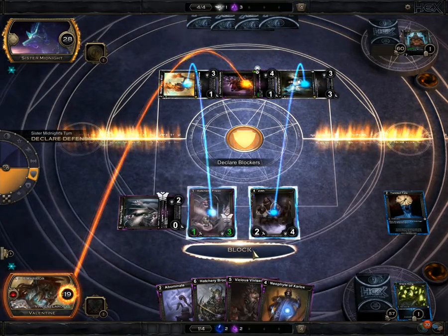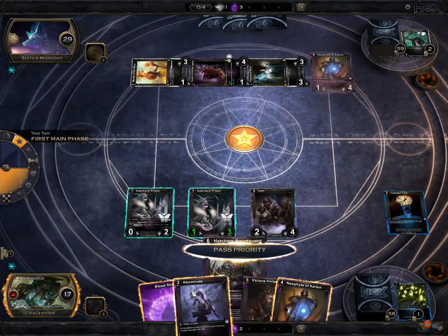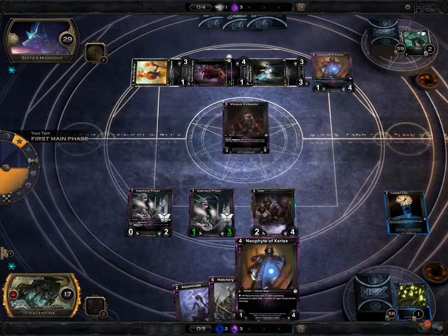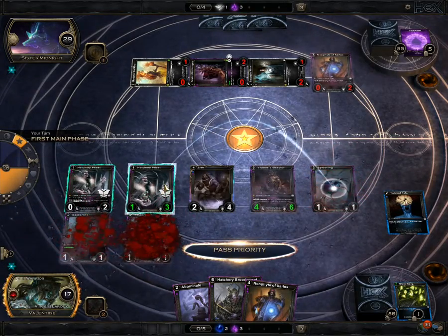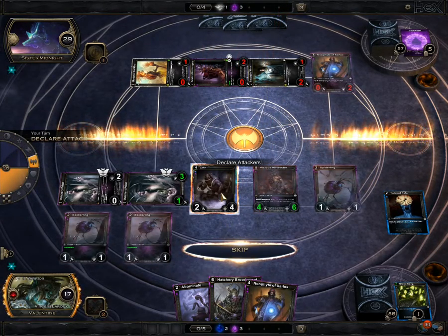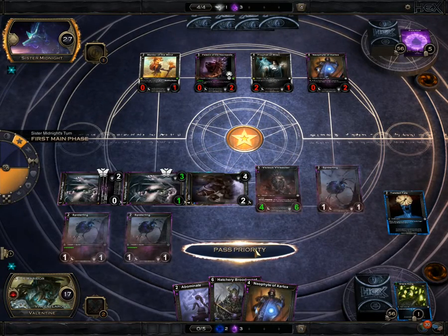That guy doesn't have life drain, nor does this guy, so we're just gonna block it like this and take the one damage. He played a neophyte and then they lose a card. I think we're gonna play Vicious Vivisector — that lets me bury the top three cards of their deck. And see, I got a bunch of spiders — three spiders — because of the two effects on these guys. And we can understand his team quite a bit because of this guy right here. Now's when this deck starts getting really fun because you'll start getting spiders about every turn because you're having them discard and draw.